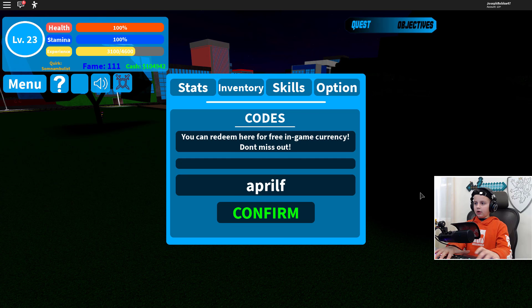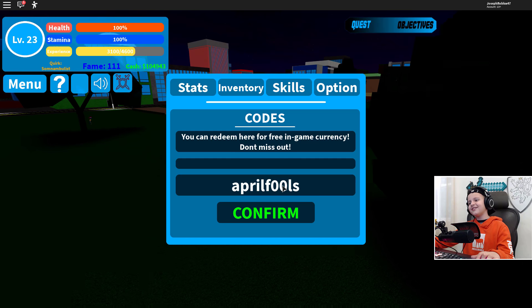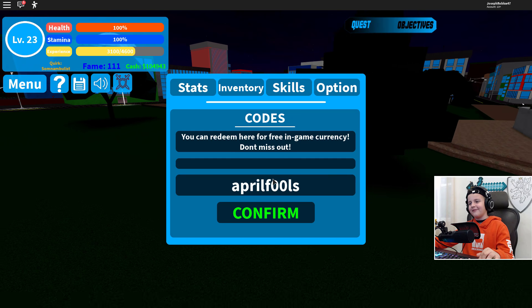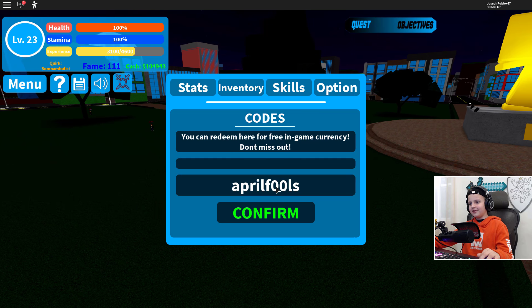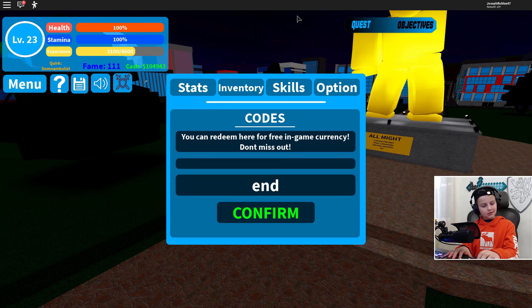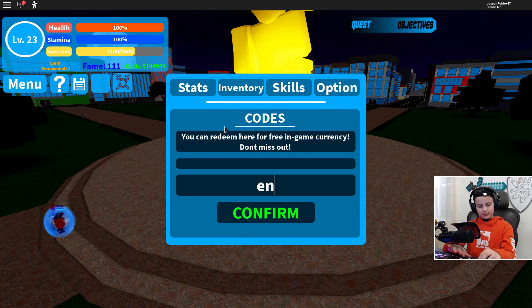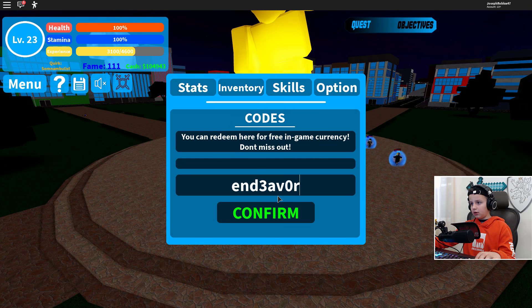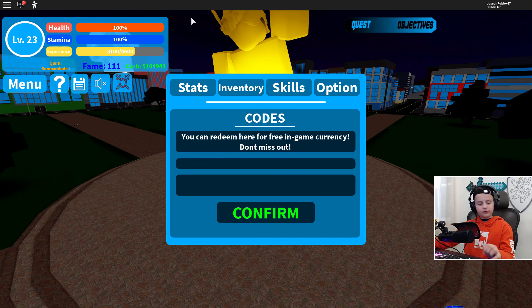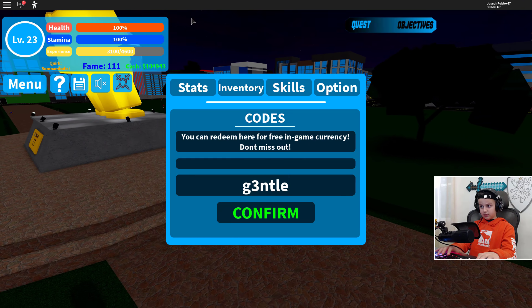Our newest code is 'April fools' — pretty self-explanatory. And then we've got another one with some numbers, and then 'gentle criminal' as well.